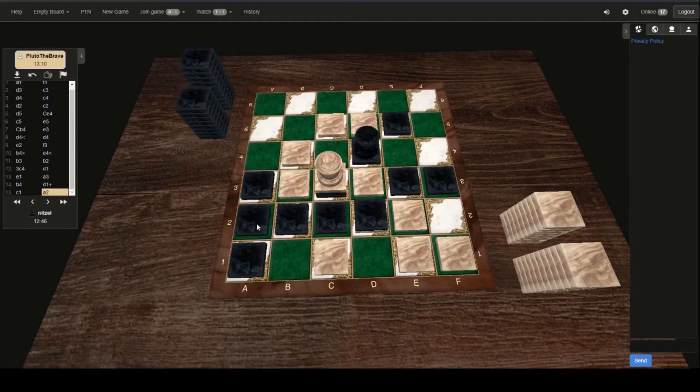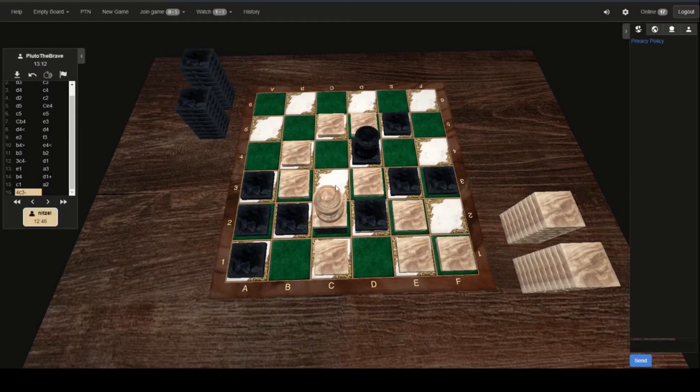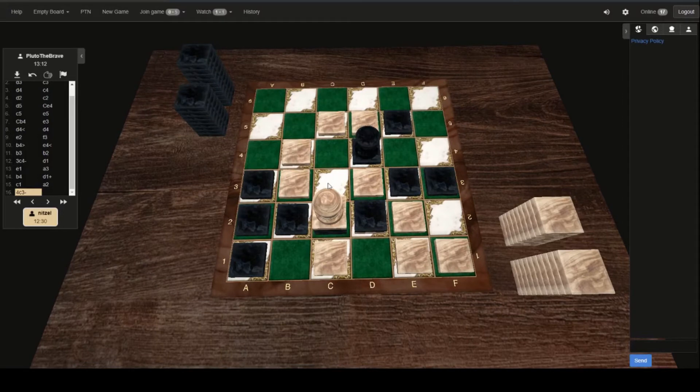Okay, so here we go — we are seeing an A2 play. This is a TAC threat for Black. White now has to respond with a capture. White does respond, does not leave behind that stack to be able to be taken by that capstone — bringing that whole stack down. White is going to want to probably fill in here at C3 at some point, because White will lose a capture on B3 and that will hurt their chances for a road threat in that direction. Black is going to have to think of something to do here.